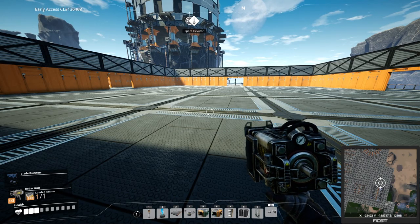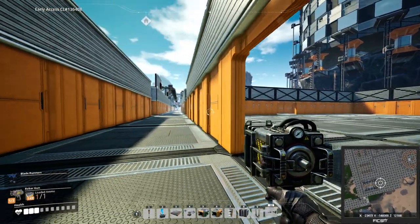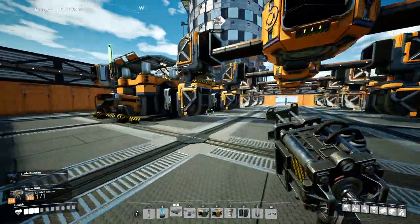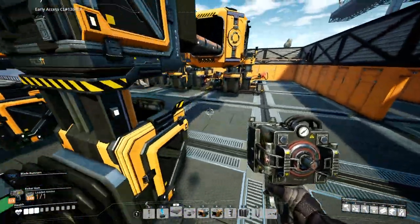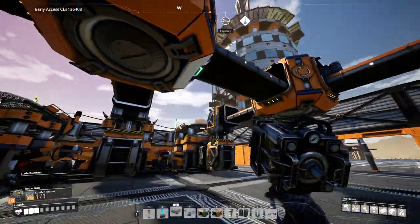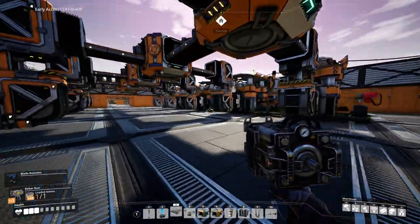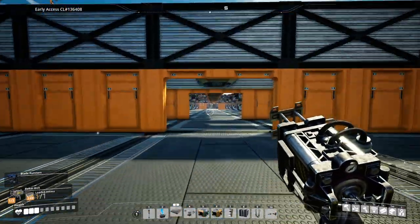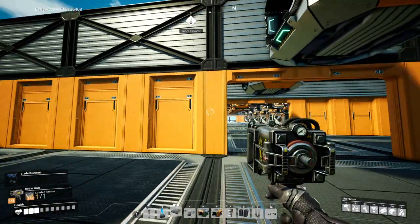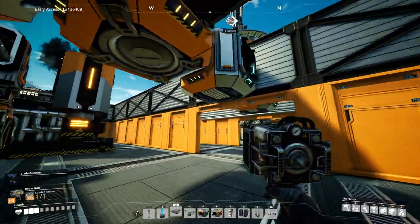Over here we'll build the steel pipes, and over there the steel beams production. There we have it — we have the steel pipes production in the making. Pipes are being produced as you can see, though at the moment we're not routing them anywhere. We will split it up further from here — one set of steel ingots to the steel beam production, and one to the central storage facility. Let's build the beam facility — exactly the same setup as the pipes.